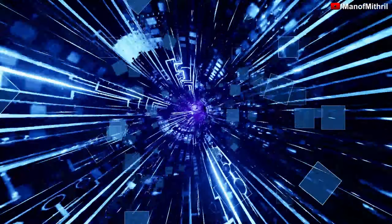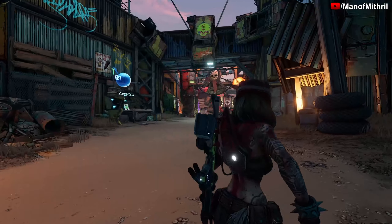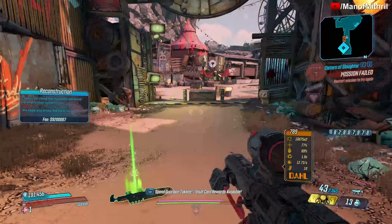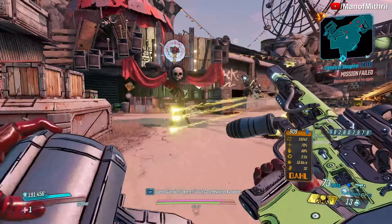Not really too sure how to show off shields, to be honest, unless they have some sort of underlying effect like the Infernal Wish or the Revolter. Still haven't figured out a way, so these first shield videos might be a little rough — just saying.